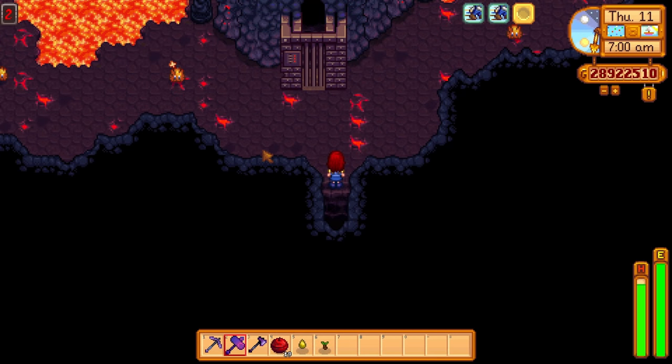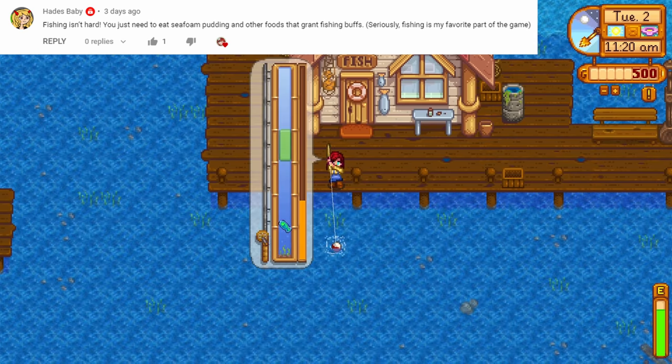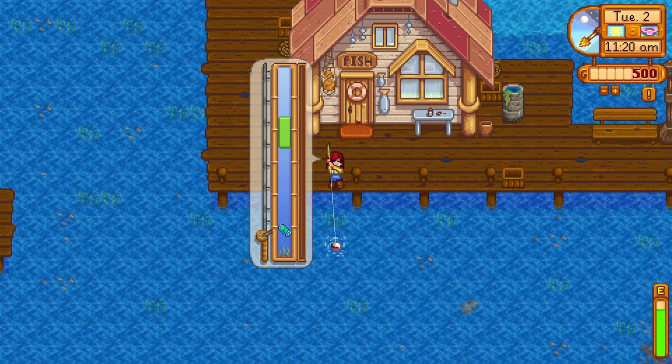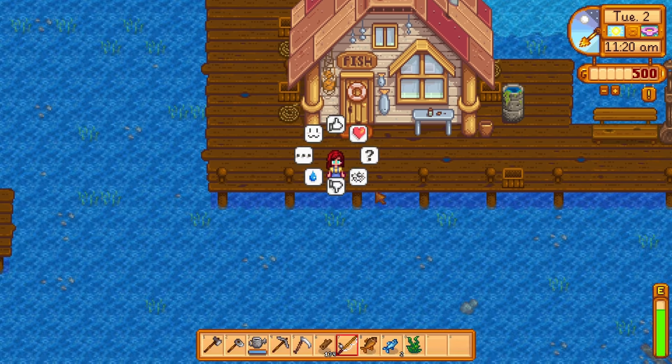Fishing is hard until it isn't. For new players, the fishing minigame might seem impossible, but it's not. Make use of a training fishing rod until you reach level 5 fishing — by then, you might be surprised at how much you have improved. And when the time comes for those legendary fish, use seafoam pudding. It will make your fishing bar so big you cannot fail.